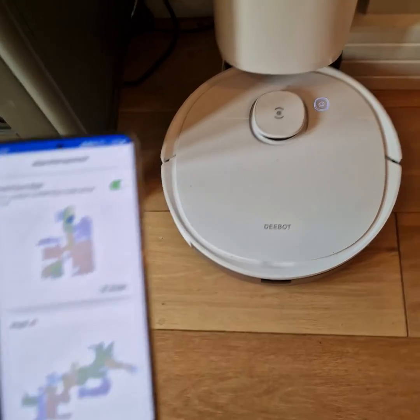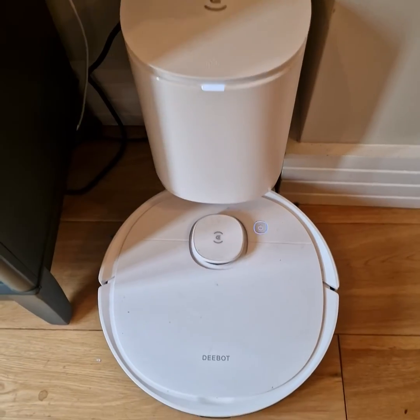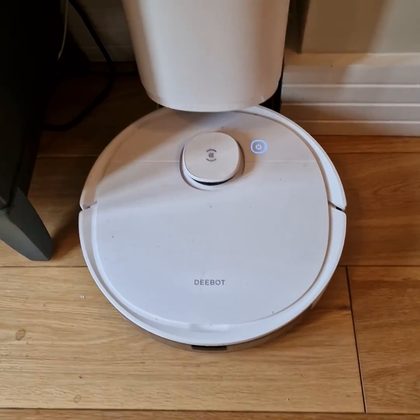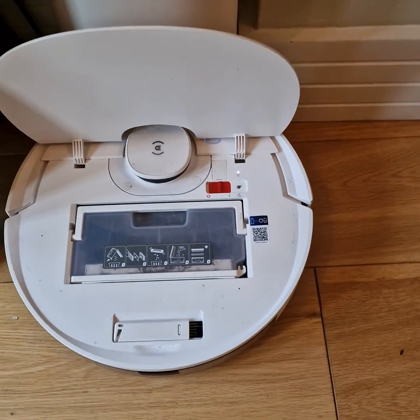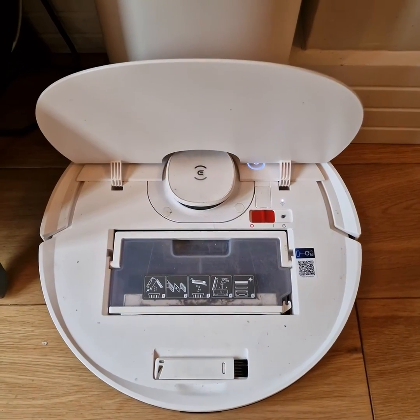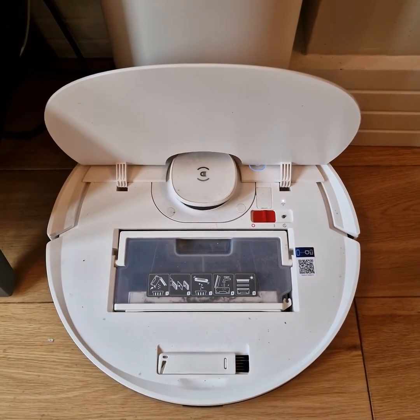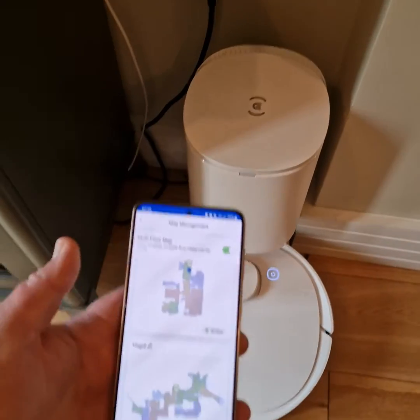Take your whole station upstairs or downstairs, wherever you want your second map — and this is the trick — you've got to click it off and on again. Click it off and on again, wait a few seconds, and then just start it. It will go as if it's blank.